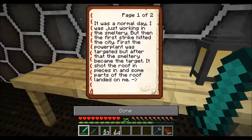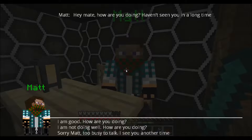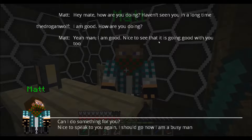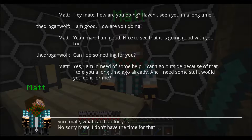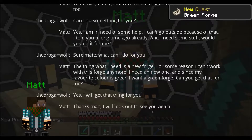What's the book? It was a normal day - I was just working in the smeltery, but then the first strike hit the city. First the power plant was targeted, but after that the smeltery became the target. It shot the roof in pieces, and some part of the roof landed on me. Now I can't go out of my shelter anymore, I can't run. So I'm dependent on others, which sucks. He needs a new forge - since his favorite color is green, he wants a green forge. Sure, thanks man. Alright, green forge. Let's take this one with us. Full guard pattern, nice. And pickaxe - cool. Let's quickly make that. It shouldn't be too hard.